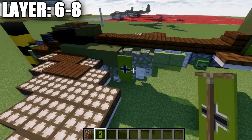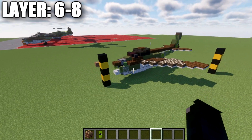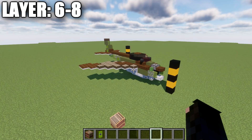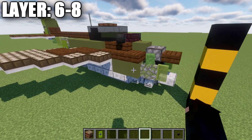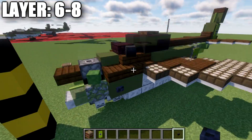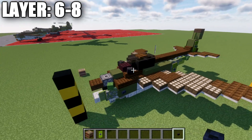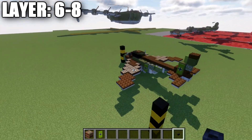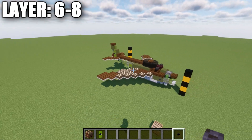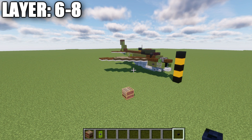That's it for the in-flight version of the aircraft. One quick thing to add is a polished blackstone button on the side of the green terracotta block — make sure that gets transferred over to both sides. That's pretty much it for the in-flight version. Now we'll move into the landed version and I'll show you how to put landing gear on it.